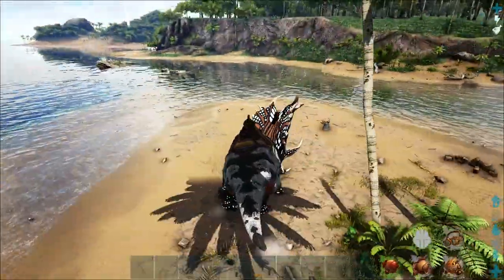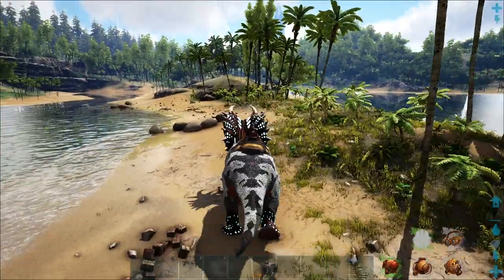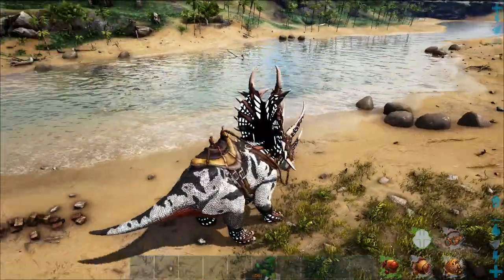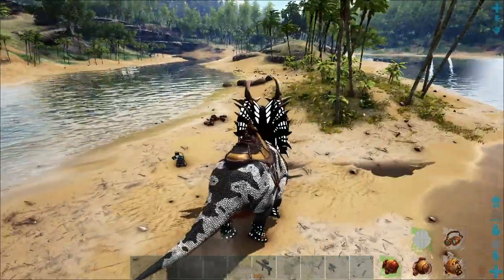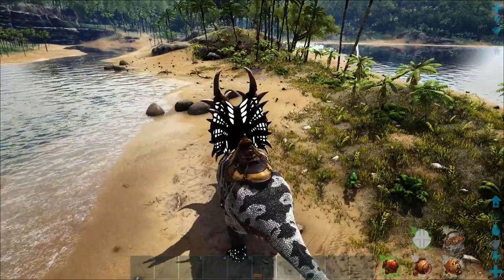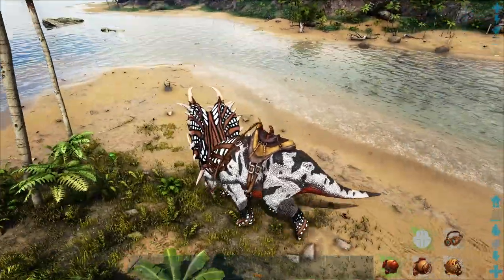They are a passive tame. However, they are extremely aggressive in the wild — and I mean extremely aggressive. The only way to approach one is to have a red panda on your shoulders, or be close to one. I would honestly just have it on your shoulders. That'll calm them down long enough for you to walk up and passively tame them, and they are passively tamed with Apex Kibble.